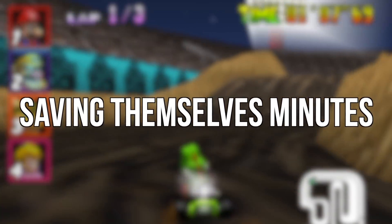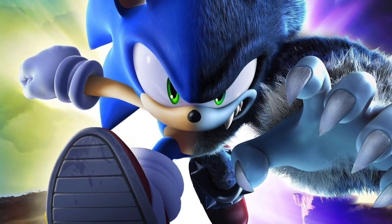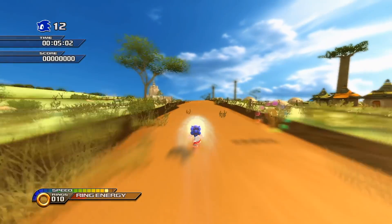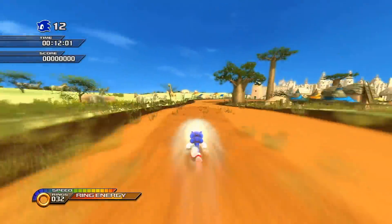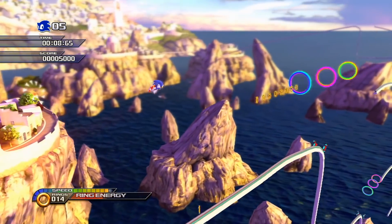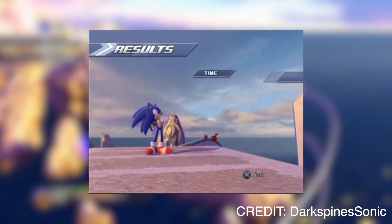And finally, Sonic Unleashed's Windmill Isle Act 3 during the day can be finished in under five seconds. It has to be seen to be believed. Sonic games are obviously all about speed, but finishing a stage in under five seconds is nuts. The only reason it works is because the stage is one of those recursive levels where the exit is actually right behind the level start — you just have to take the long way to get to it. Sonic isn't really designed to go backwards, so pulling it off is a little tricky, but after a really specific sequence of button inputs you finish the stage in under five seconds, and that alone makes this really impressive.